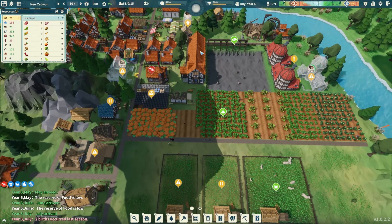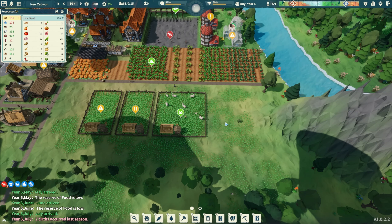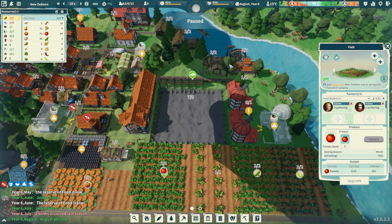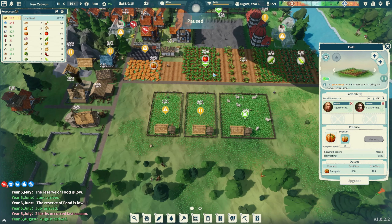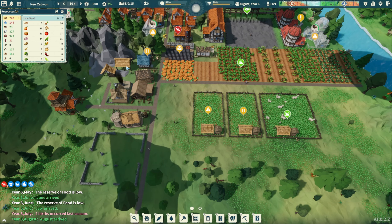We're going to prioritize another well. I'm really hoping we have enough food. Next year we might have to plant fields on this side too. Another thing I'm realizing is we might not be gathering enough food. We have so much iron - let's turn that off and make sure we are gathering all the food we can. Let's put the gatherers at two for now.